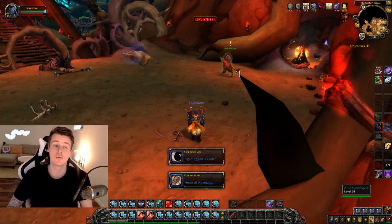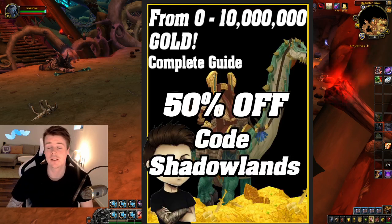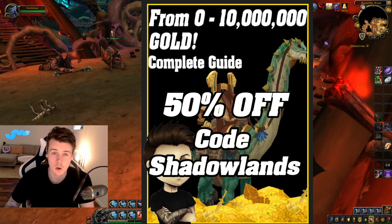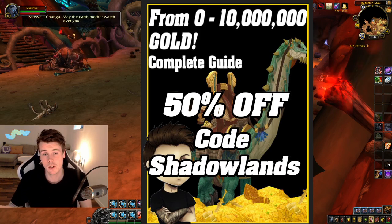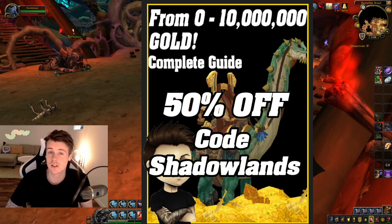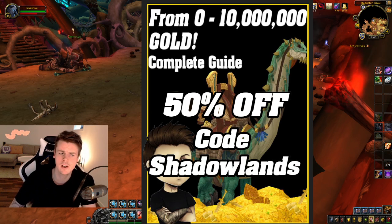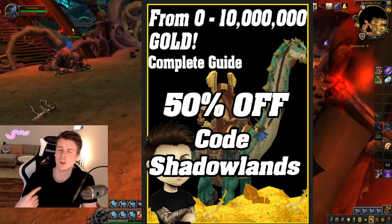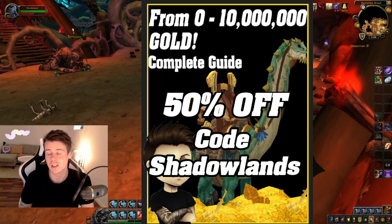Now let's talk about what items you should be looking for. But before we do, I want to mention that you can still get the 0 to 10 million gold guide. If you want to buy it, type the code Shadowlands and you'll get 50% off. This is a book I've been updating for about half a year and I'll keep doing constant updates — whenever the next expansion comes along, I'll update the book so it stays relevant.